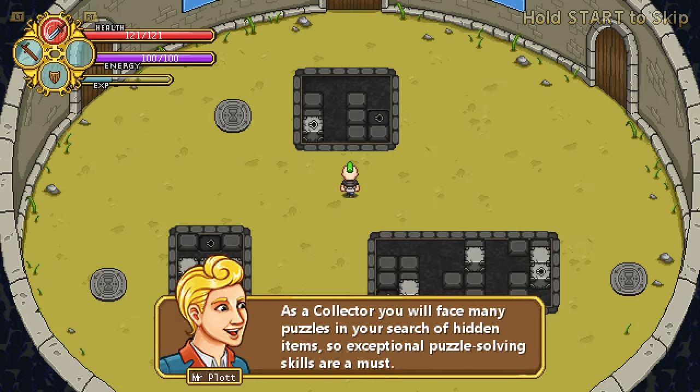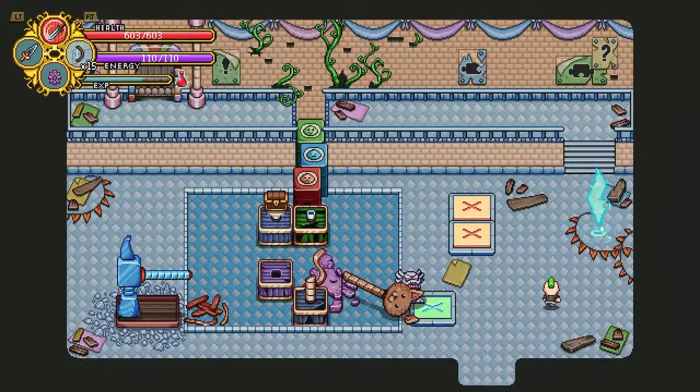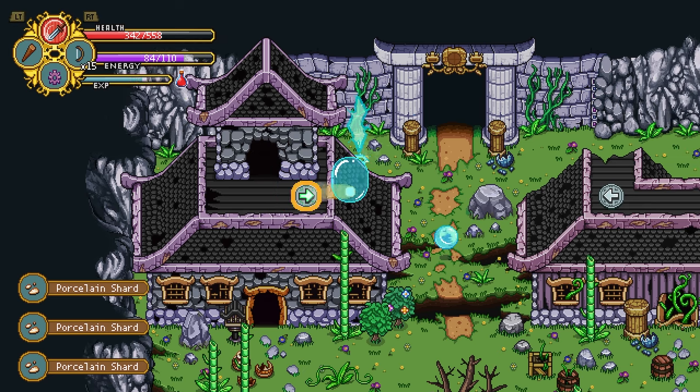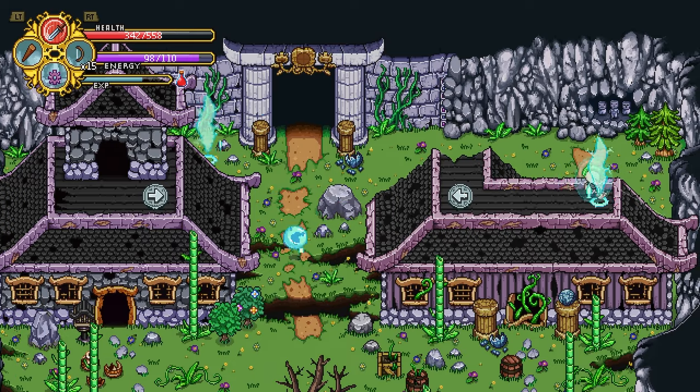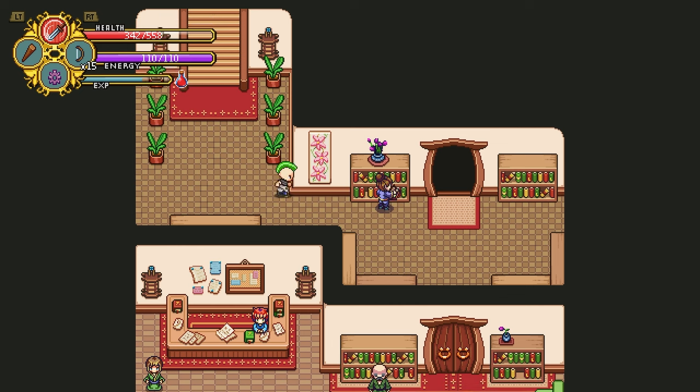In addition to the fighting of monsters, a collector's role includes solving puzzles, and oh boy, Pixel Ferrets wasted no time with them. From simple move-the-block trials to complex teleportation and reality-bending sequences, the team's full creativity is on display and will certainly have you scratching your head looking for the solution — or at least it did for me, but I'm a ficky dum-dum.